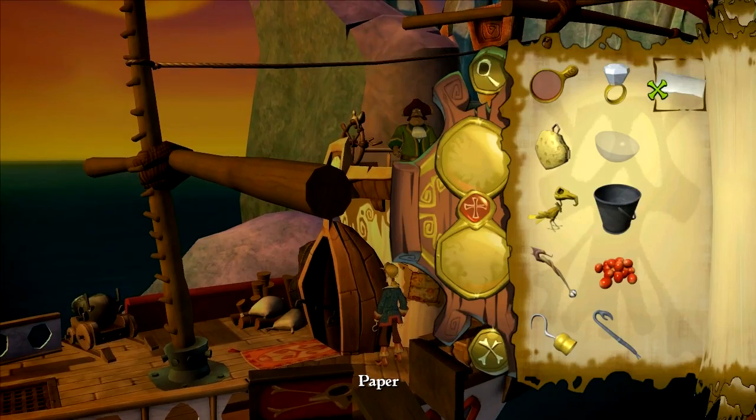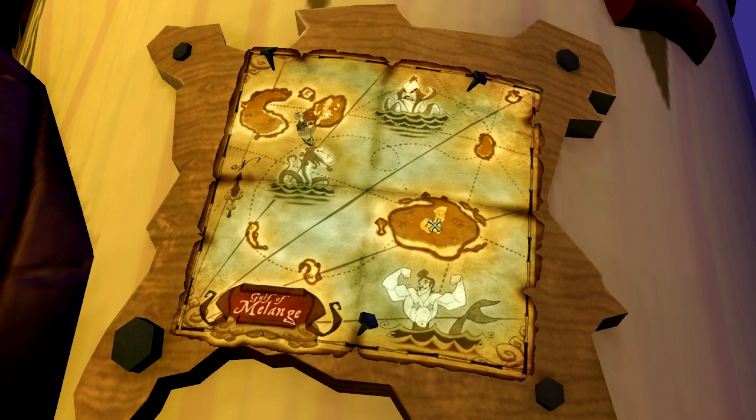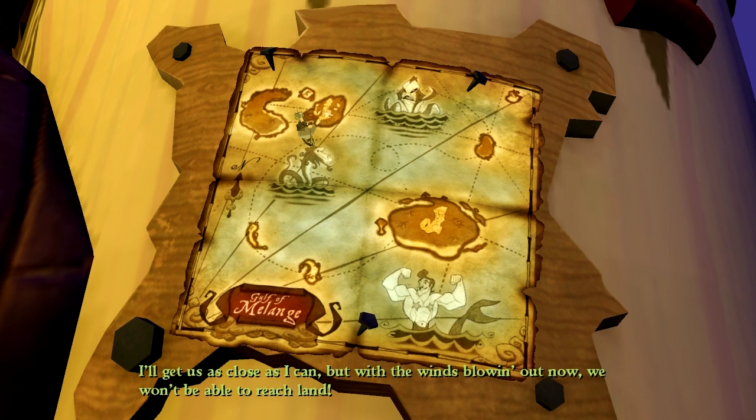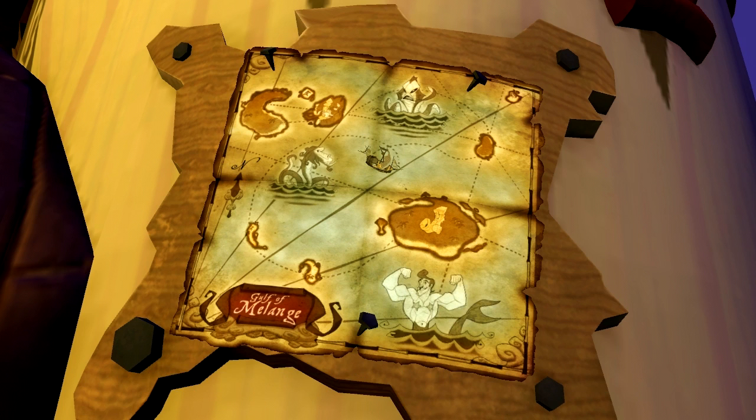Prepare to set sail, Mr. Winslow. Can we go back to Flotsam Island? It is as close as I can get, but with the winds blowing out now, we won't be able to reach land. Flotsam Island has been pretty unlucky for me - first, the whole LeChuck and ship exploding thing, then Morgan cut off my hand when I went back. Let's avoid the Rock of Gelato from now on. Yes sir, Captain Freakwood. How about Brillig Island, which is very tiny? Onward to Brillig Island.